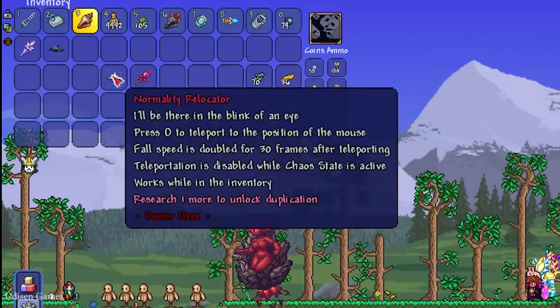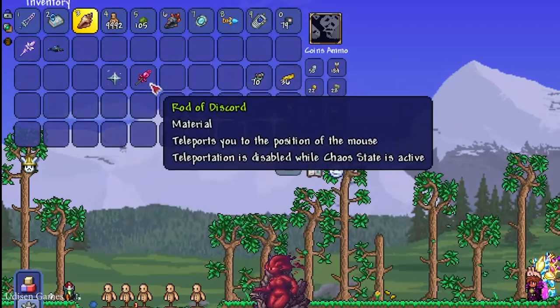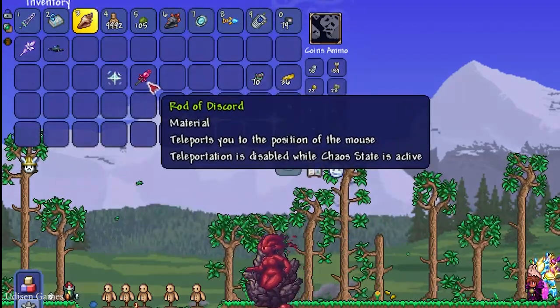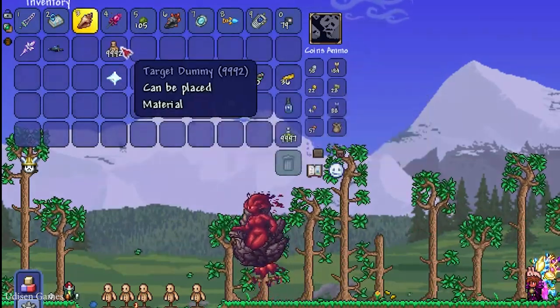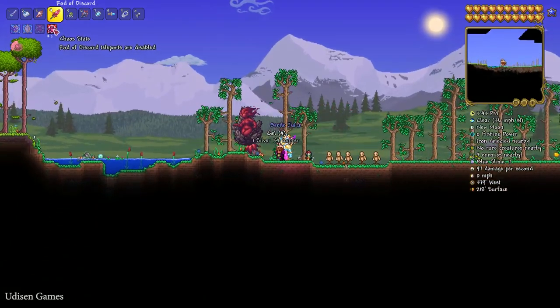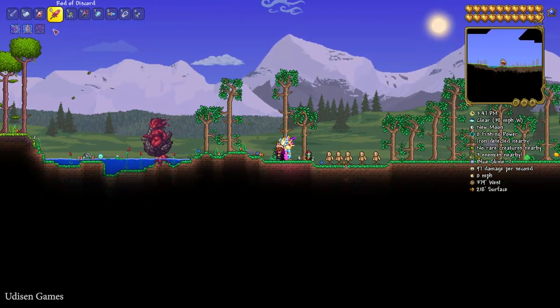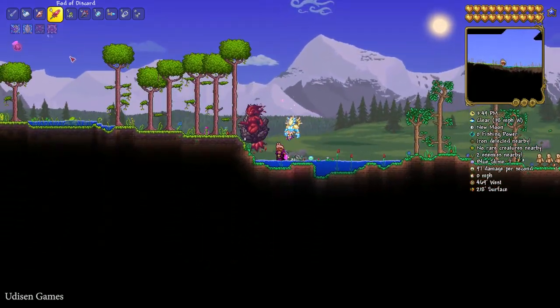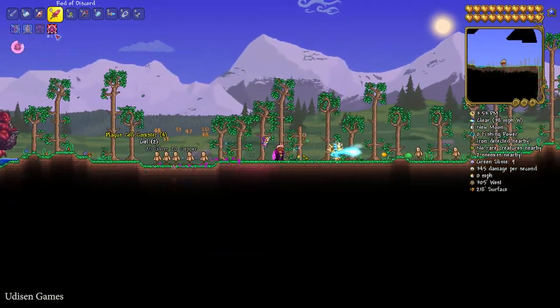How to obtain this? You must collect it. After that, prepare a Normality Reallocator, or Rod of Discord, or any other similar mod which gives you the House debuff. How does this debuff work? Teleport with the item somewhere, and you have the House debuff for several seconds. If you repeat the teleportation procedure, you receive damage if you already have the House debuff.